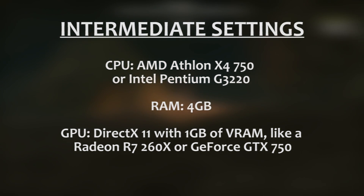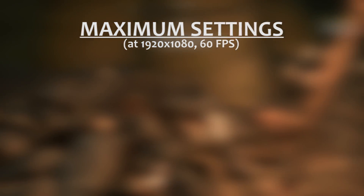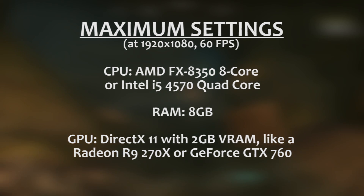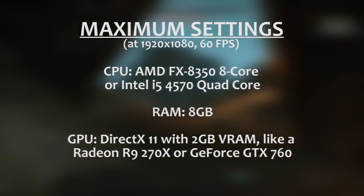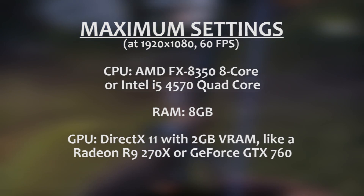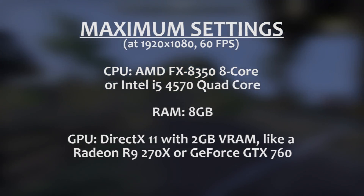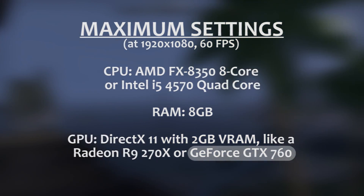But what if you want to experience the game on maximum settings the way it's meant to be played? Let's see what the game needs to play on full settings, assuming a target resolution of 1080p at 60 frames a second. Since Elder Scrolls Online is an MMORPG with a big range of environments and an occasional high number of players on screen, it will demand a considerable amount of power to run at max settings with a solid frame rate. For the CPU on the AMD side, we recommend something like the 8-core FX8350. With Intel, you'll want something like a quad-core i5, like the 4570. You'll want at least 8GB of RAM and a video card supporting DirectX 11 with 2GB of video RAM, like a Radeon R9 270X or a GeForce GTX 760.